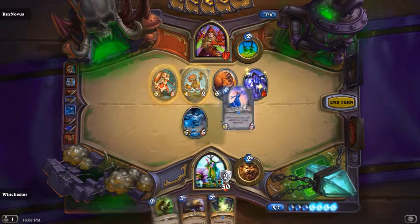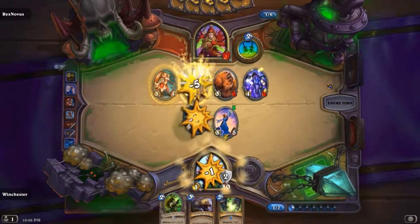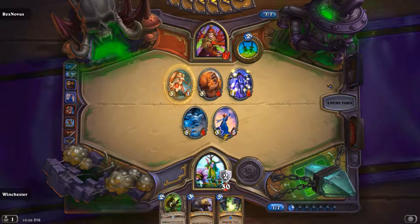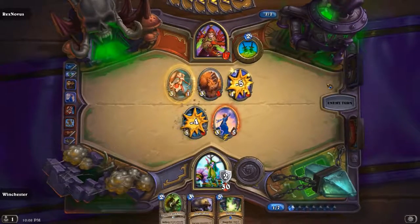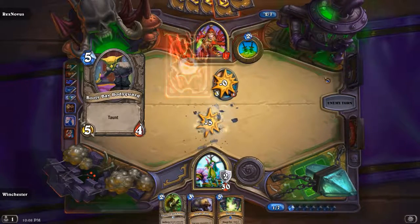This is basically what losing looks like, you guys. He got favorable trades, I didn't. I got too clunky a hand and I couldn't roll with it. I needed my 2s and 3s. I don't think this is what losing looks like. I need to draw a Swipe or Starfall, but I don't see that happening.